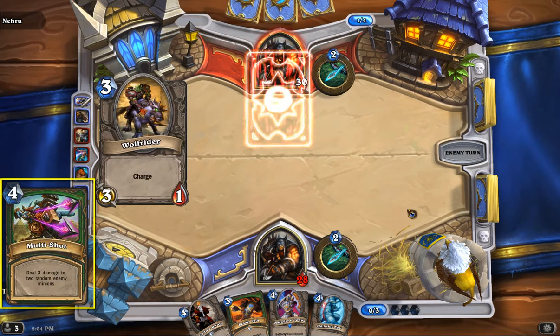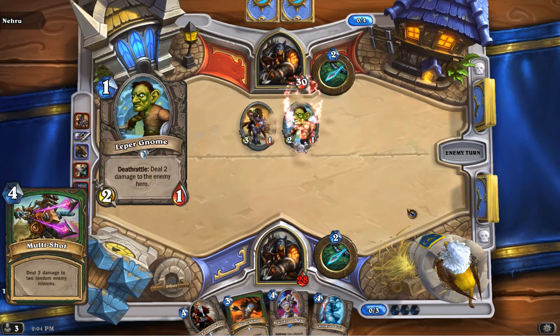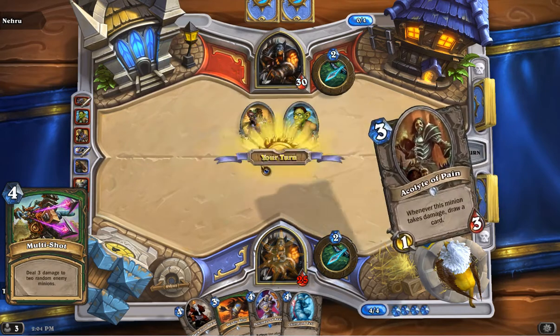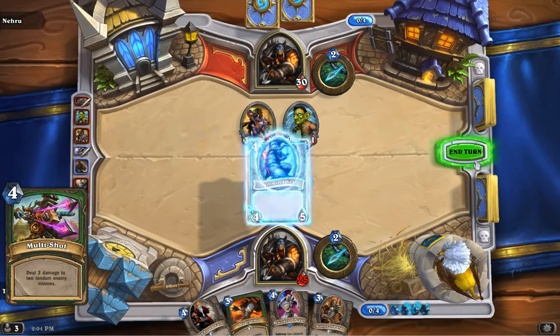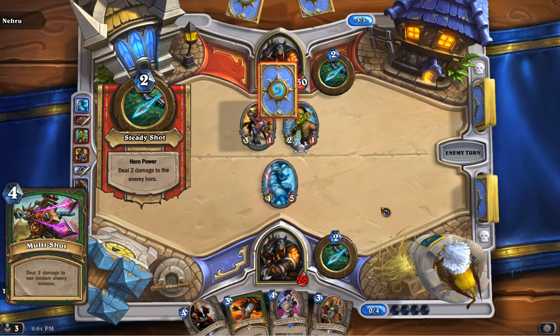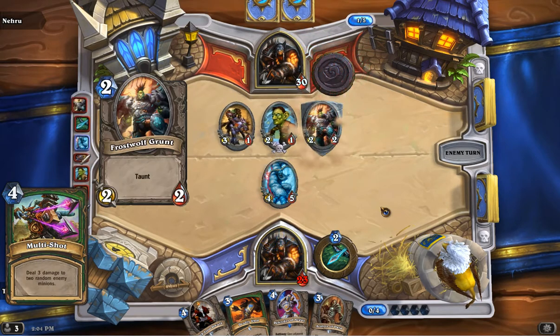This is a great card — Multi-Shot. It does 3 damage to 2 random enemy minions. This is super strong in early game because most creatures are only going to have 2 health, so it's a great board clear at 4 mana. It can also really help if the opponent has a lot of board presence. A lot of people actually try to play around this early game by intentionally not putting a second minion on the board. But they will have to eventually, and then you get to ruin them. Good card, definitely worth the spot.